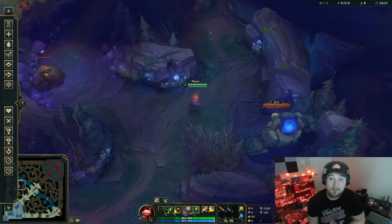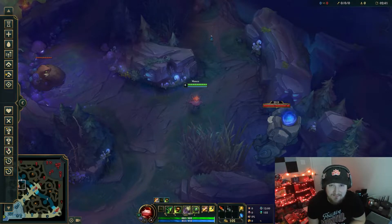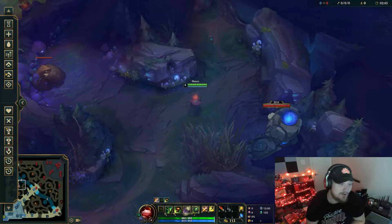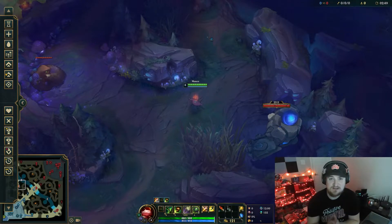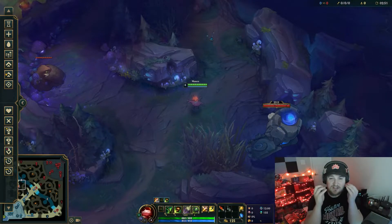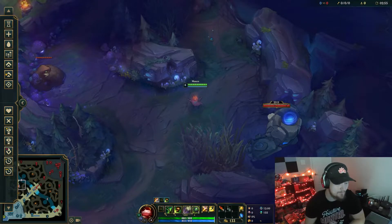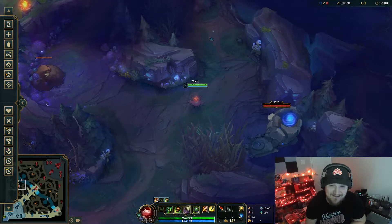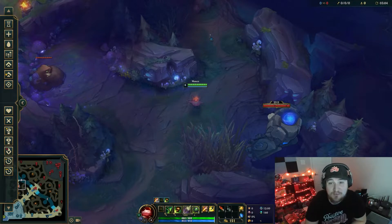If you have a double melee matchup top — something like Sett or Riven — you probably should get up there as soon as you can; that's a very volatile lane. Same thing for mid lane, something like Qiyana versus Zed. Same thing for bot lane. You want to look at all three lanes and see which is going to be the most volatile — which lane do you need to go to ASAP.